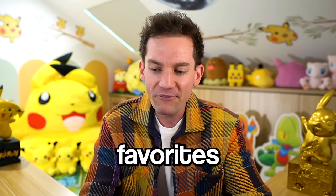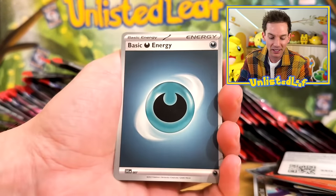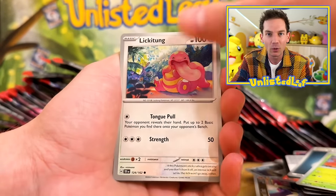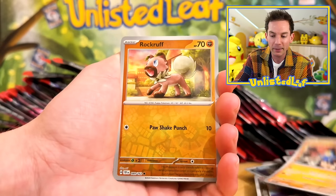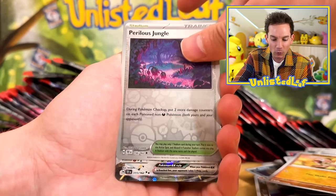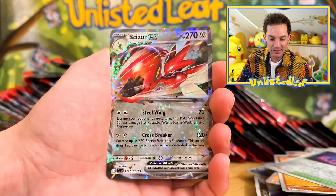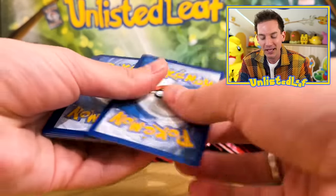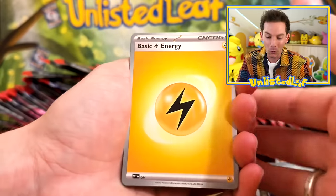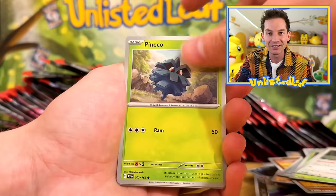Raging Bolt — probably one of my favorites out of the set. I feel bad because Suicune is definitely one of my favorite legendary beasts — I love him to pieces. So it's like I feel bad not saying Walking Wake. But Raging Bolt looks absolutely epic. Another double-up of the Sizzle EX. I don't actually mind about these doubles — I'm heading to a trade day tomorrow. So I'm going to take all my doubles down, and it's actually my birthday party I'm having there too!